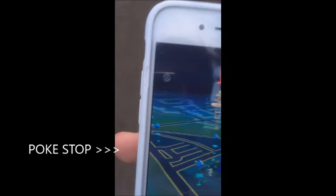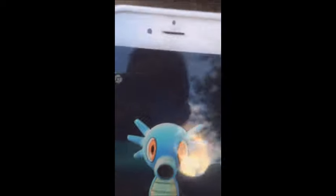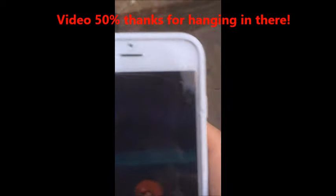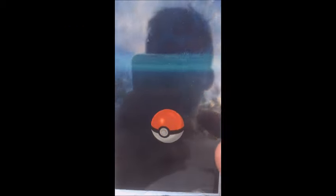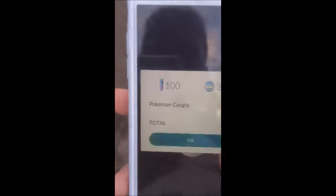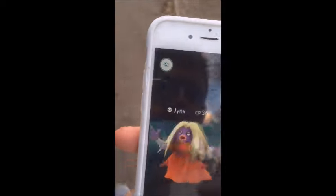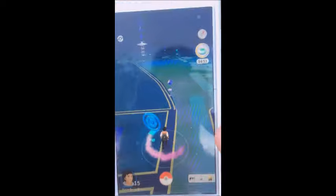Coming up to our first Pokestop — you can see the blue stop. You spin it and that gives you your replenishment of items. A Horsea just popped up so I'll jump onto that quickly — I need one more to evolve. I use a Razz berry because I have plenty. You can also delete items to make space in your bag. Horsea captured. Now there's a Jynx — the incense is working really well, attracting a bunch of Pokemon.